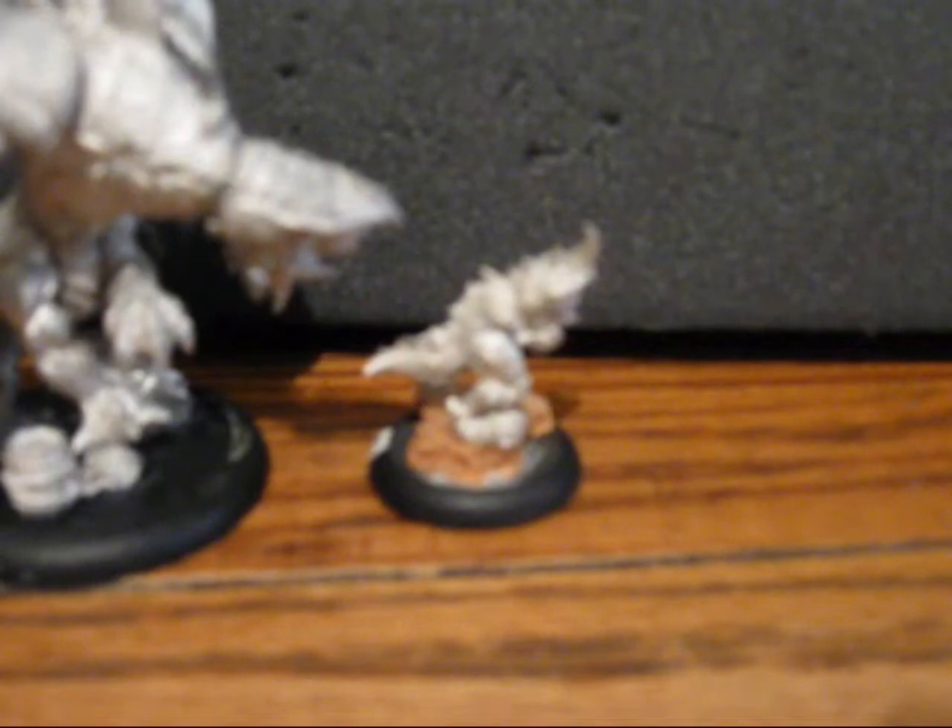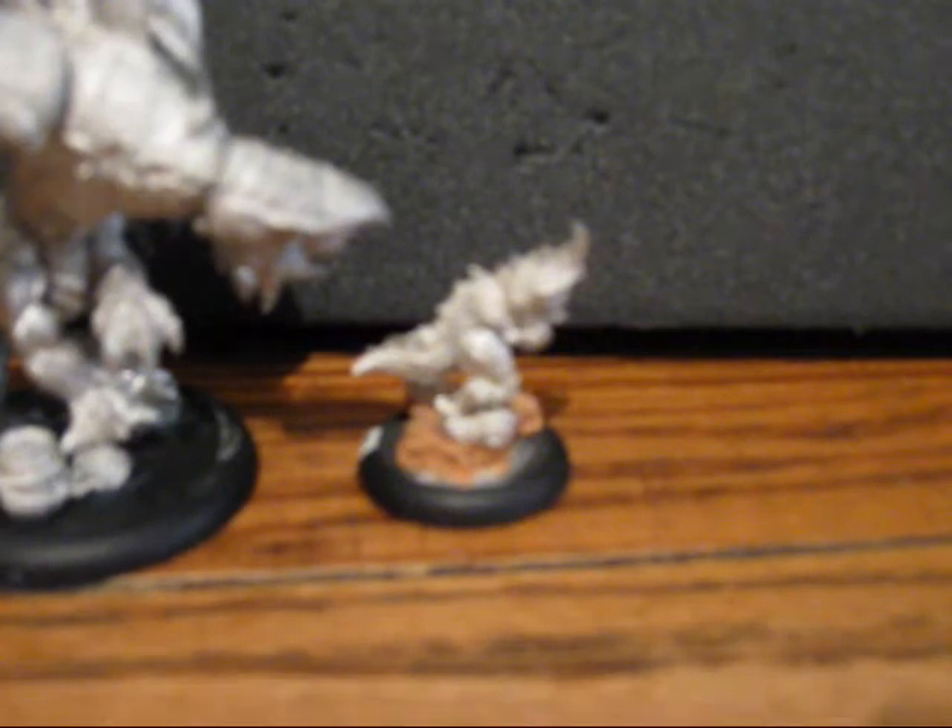Tenacity is a good boost, especially for Warlocks to put on themselves. But what makes the Shredder really good is its ability to go Rabid. If you force the Shredder to go Rabid, it gets plus two speed, Pathfinder, and boosted attack and damage rolls for one turn. The order of operations: you'd spend one fury to charge and a second fury to go Rabid, giving you the plus two speed, Pathfinder, and boosted attack and damage rolls.